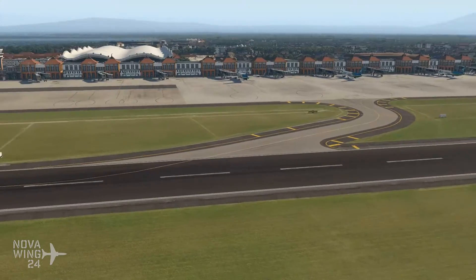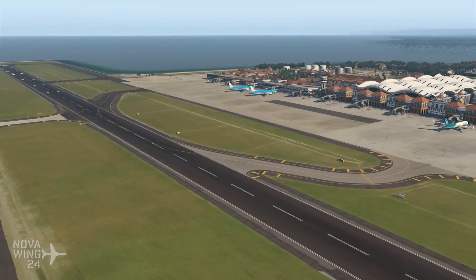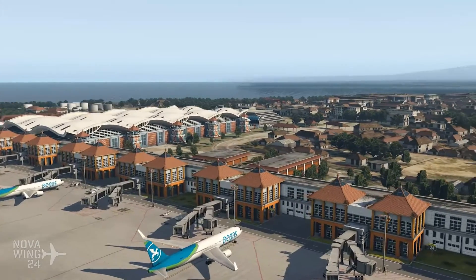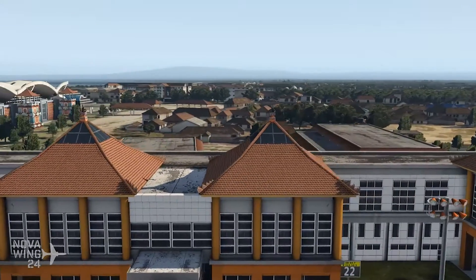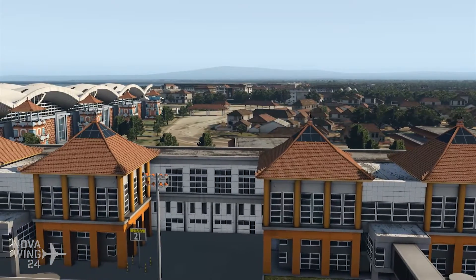So as I said, externally in terms of layout, it's definitely a lot more accurate than the default one. All the taxiways are in the correct position and the runway length has been updated. In terms of the airport buildings, they now look closer to what the real airport looks like. I guess it got that fun with the actual local feel, which is very interesting.